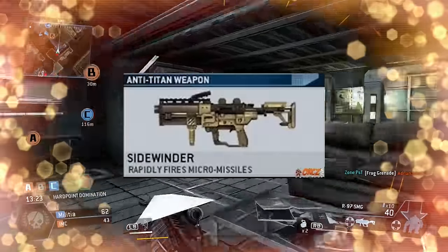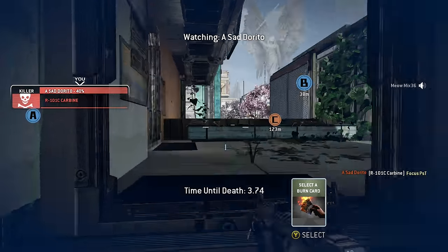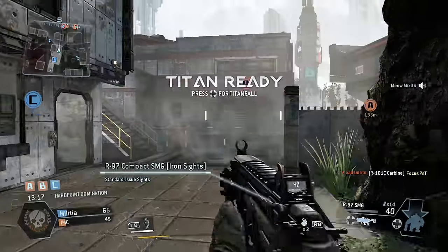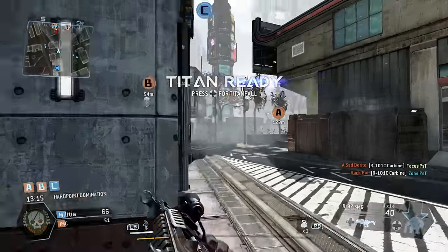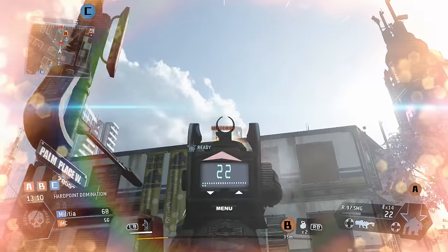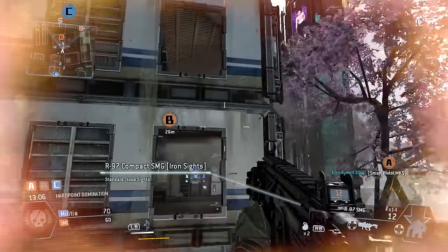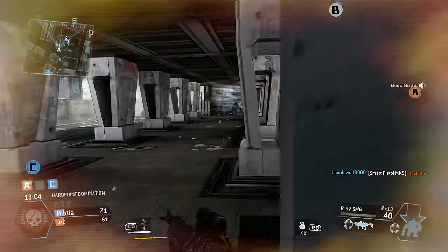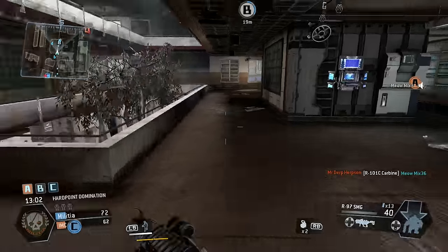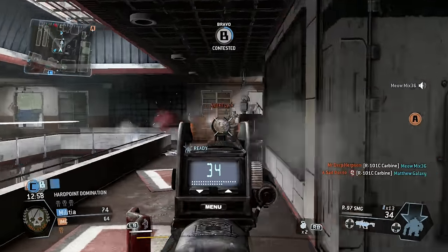The Sidewinder is the best anti-Titan weapon. If you use the launcher, it takes about five hits to kill a Titan — roughly two hits to break the shield and the rest to finish the Titan off. But the Sidewinder is like an assault rifle where you just shoot at the Titan, and it's a lot better than the launcher.